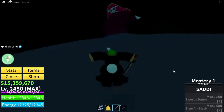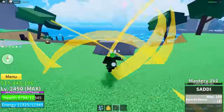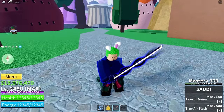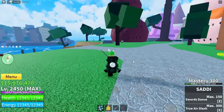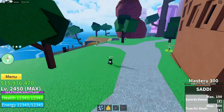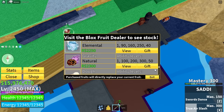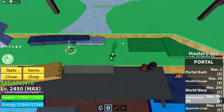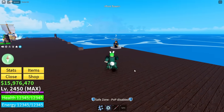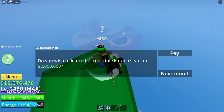Our final sword is Sodi - it actually looks really cool, probably my second favorite. First ability: Swords Dance. That's kind of goofy but I kind of like it. Last ability: True Air Slash - it's just a slash. Anyways, we have every single sword at mastery 300, so let's use portal fruit and go back to that guy on top of the tree. He was being disrespectful before - let's see who can talk to who now. Alright man, converse with me - yes, finally!